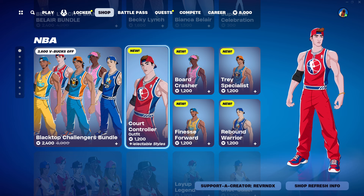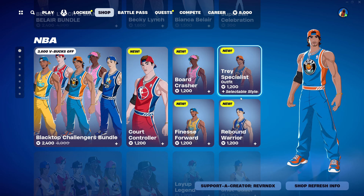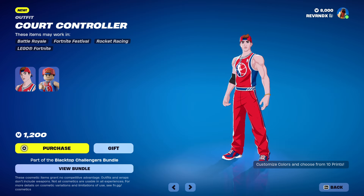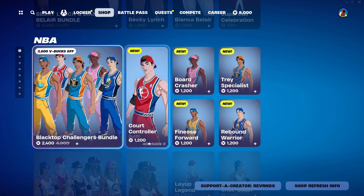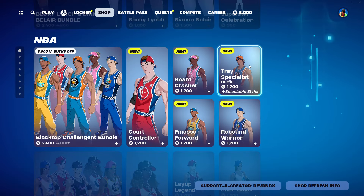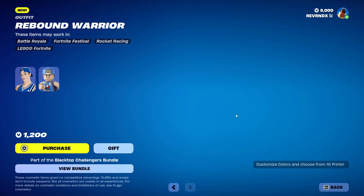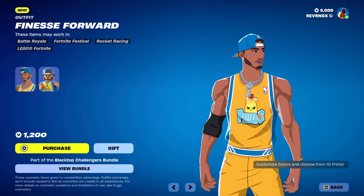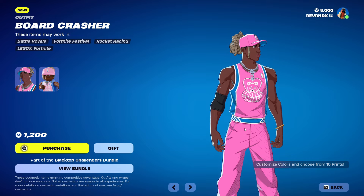Same with Becky Lynch and Bianca Belair — a little bit of the WWE love. Now we've got some brand new NBA skins: the Court Controller, Board Crasher, Tray Specialist, Rebound Warrior, and Finesse Forward. These are all done in the cell shaded style. You can't pick teams — these are their own teams.